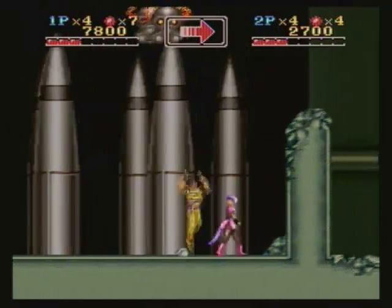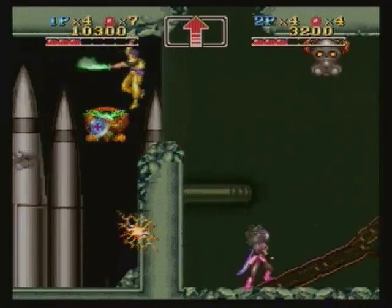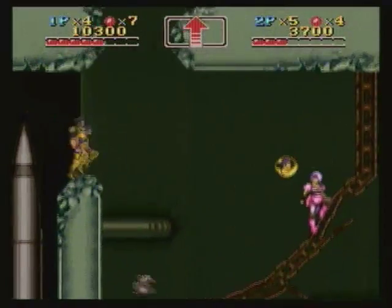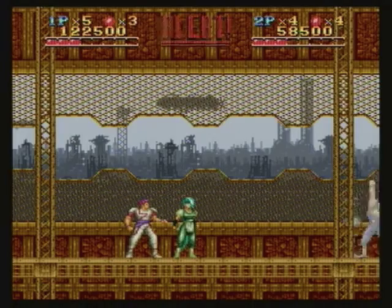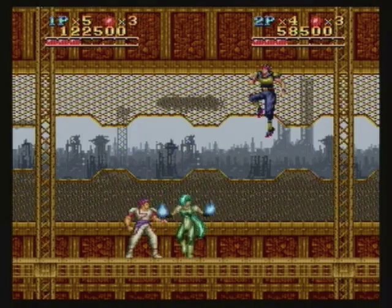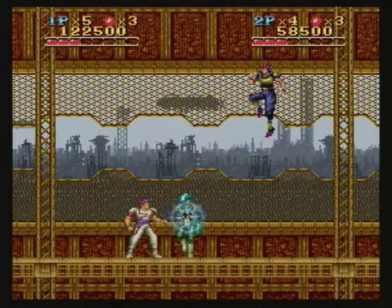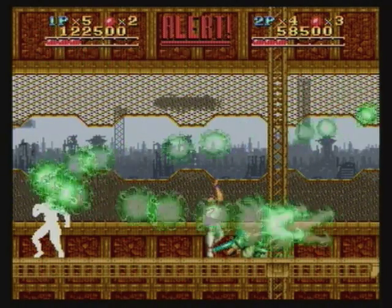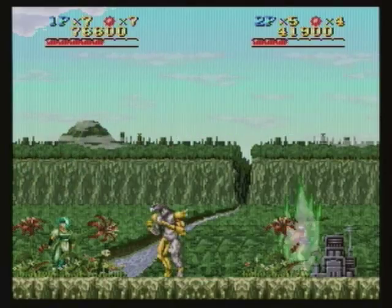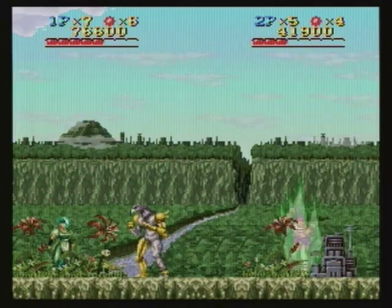There are also item pickups that you'll find along your way through the game's five stages, and these consist of health ups, extra lives, and of course magic attacks. Both characters have a different magic attack, and these can be added to throughout the course of the stage. Usually the best time to use these attacks is while on a boss — it usually makes short work of pretty much any enemy, and most bosses will go down after about three or four of them.